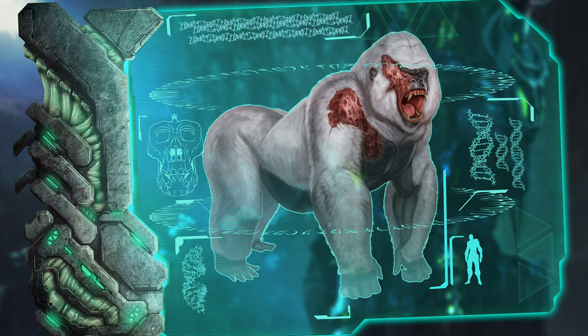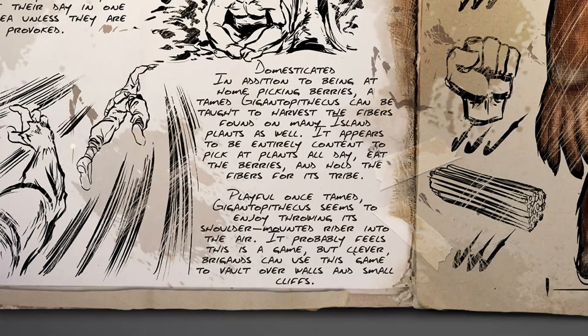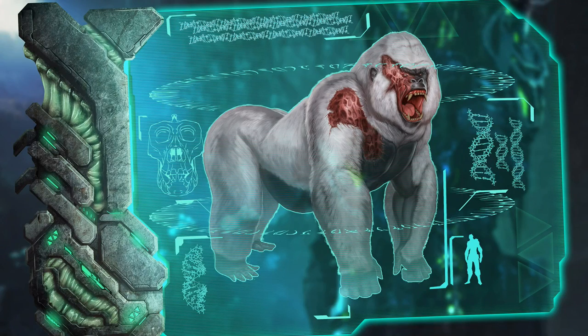When it comes to fighting, since the Gigantopithecus dossier says they can throw their riders, I can imagine this guy is going to throw you when you fight him, or maybe throw rocks at you - definitely using that grip. With the combat, kind of like the broodmother that summons little spiders, what if this guy has a giant territory of gorillas? He could call in the Gigantopithecus, he could call in the other monkeys they're considering adding to the game soon. It really depends on when it's added and if everything else is in place.